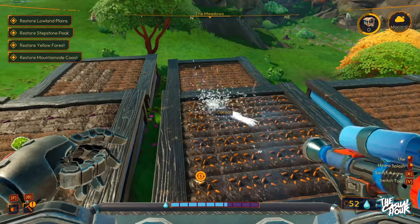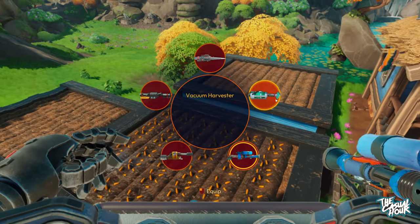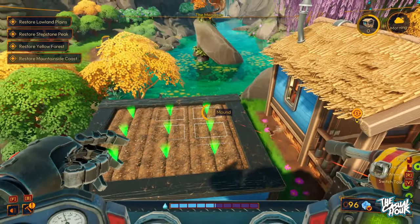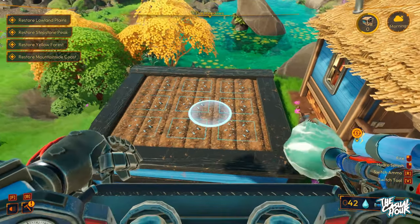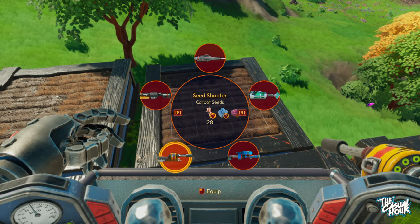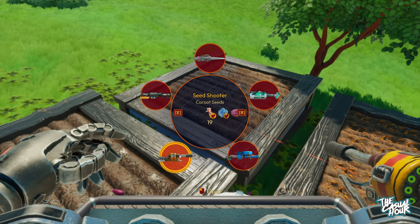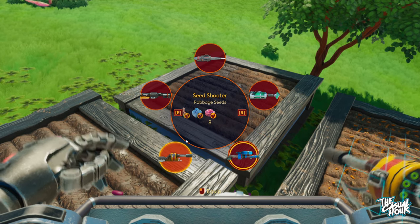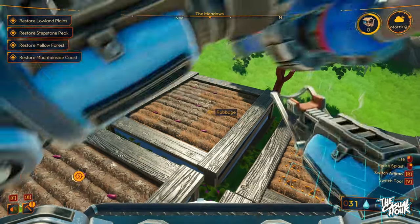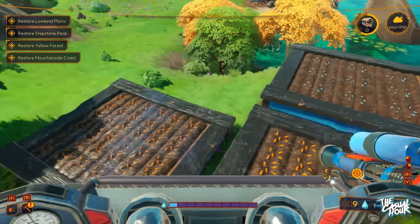I'll hold that down and get most everything watered. We've got ravage and care roots — let's also plant some poly berries. They're kind of the starting seed; I don't need as many right now but let's get them ready. We'll also do another row of care roots. I have eight ravage seeds — just short of nine — so we'll do as many as we can, then water everything on this side.